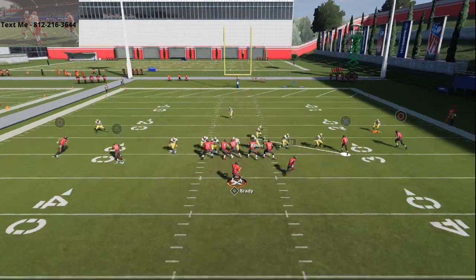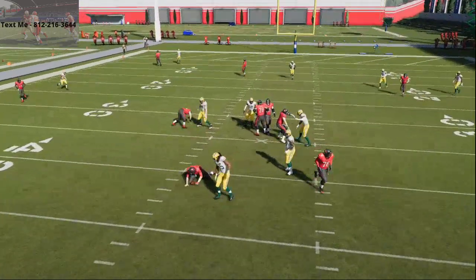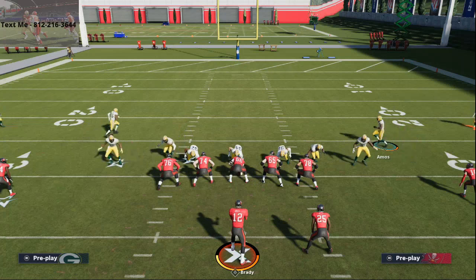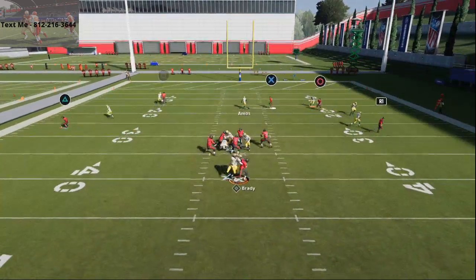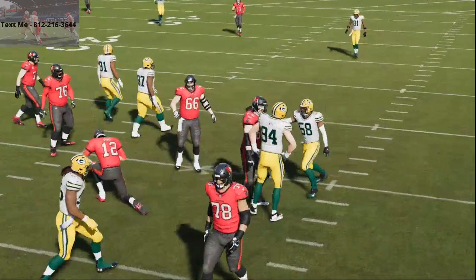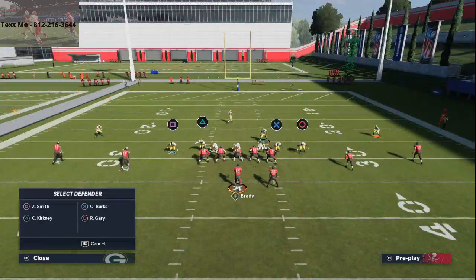That's why I like having Zadarius Smith over there — because if you have a really good pass rusher on the edge, he's going to come completely free if they decide to double team. That's literally all they can do. And if they slide, you can see it actually makes it worse — the pressure is coming through regardless. Part of the key is the blitz angles, the contains, and just the formation in general, which is what really makes this blitz what it is.